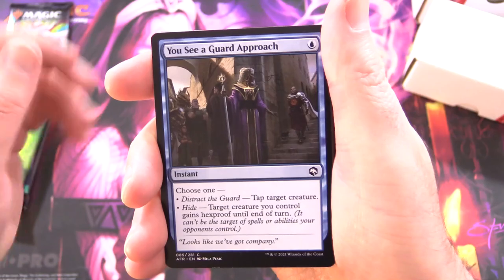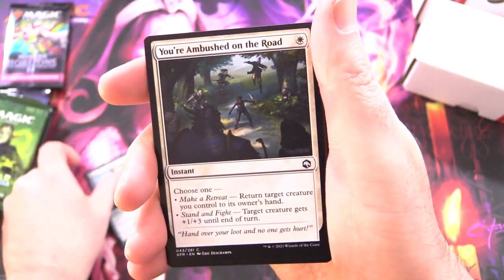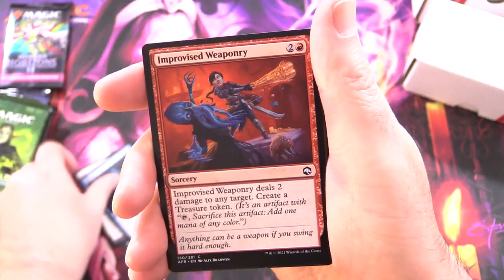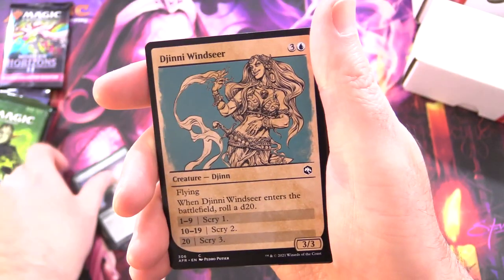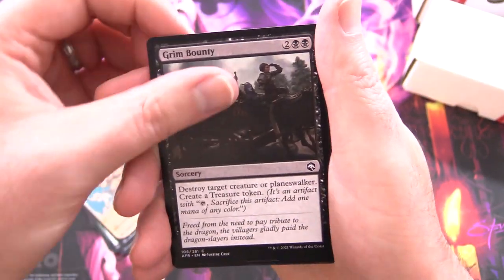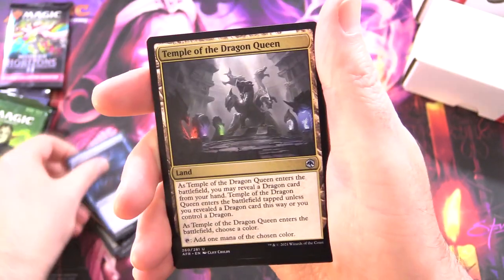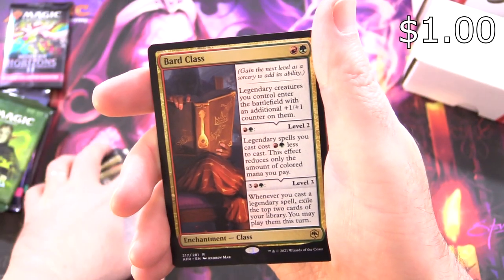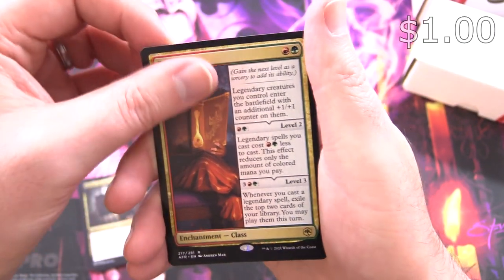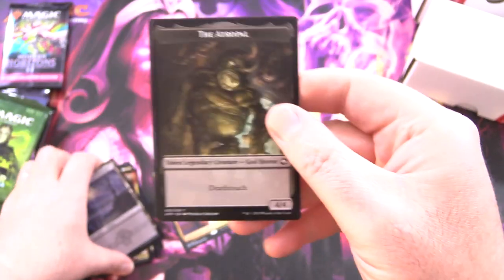Let's see what we pull. We have: You See a Guard Approach, Ranger's Longbow, You're Ambushed on the Road, Soulknife Spy, Improvise Weaponry, Horde Robber, Compelled Jewel, Ginny Windseer, Grim Bounty, Direwolf Prowler, Displacer Beast for the uncommons, Temple of the Dragon Queen, Killane Reclusive Painter, and Bard Class for the rare, along with a Swamp and Tomb of Annihilation with the Atriple on the other side.